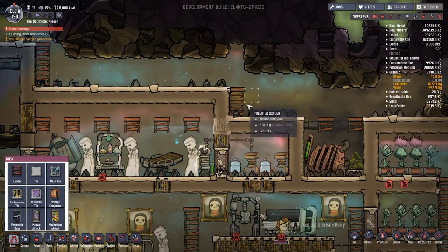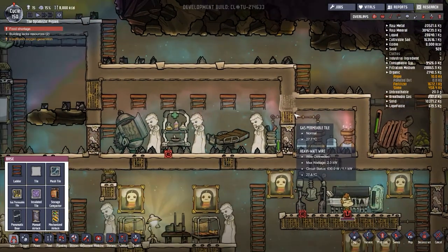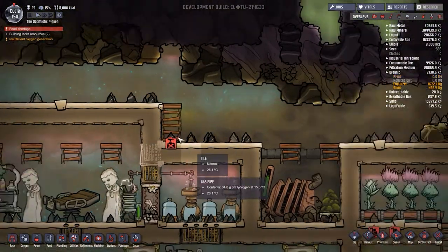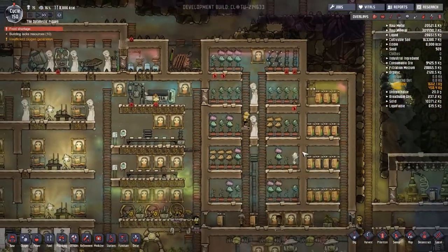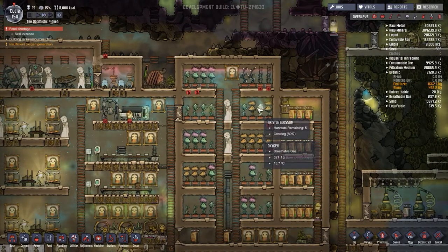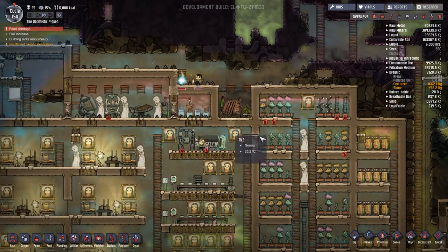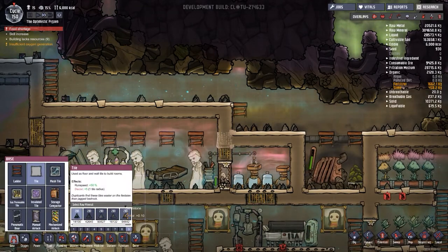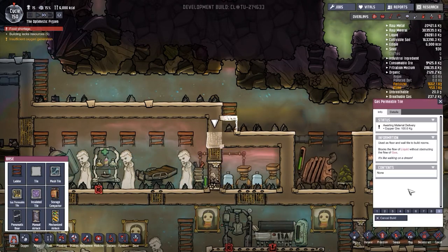I am worried about it escaping out this way. Also, this is still only a one wide tile gap so I don't know if that's going to help at all. We'll deconstruct this one - someone should be along very quickly to make that a thing. Lots of food needs to get harvested. Do the bristle blossoms drop automatically when they go through their entire cycle? I'm not sure if that's actually a thing or not.